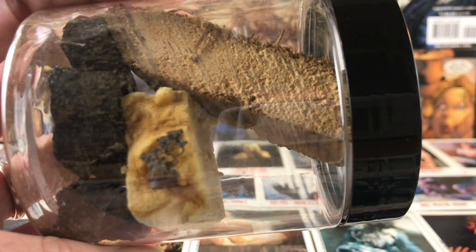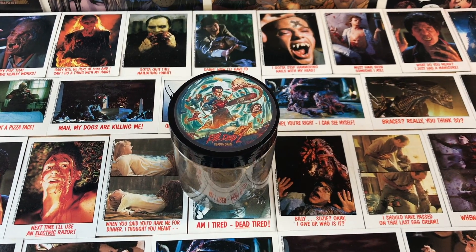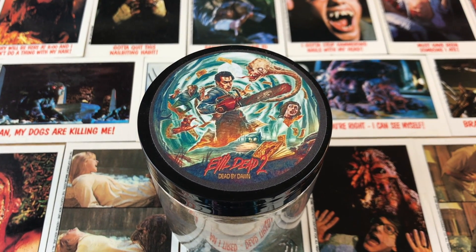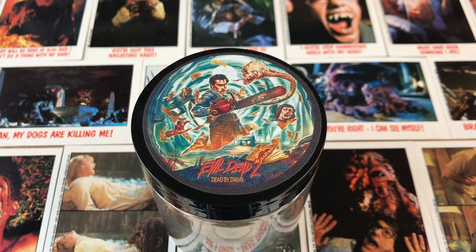So it's all kinds of little artifacts from the cabin. And if you look on the top here, you can see they put a little sticker up there of Ash — Evil Dead 2: Dead by Dawn — with all the characters on top there. And something that came with this that I think is really cool is the certificate of authenticity.